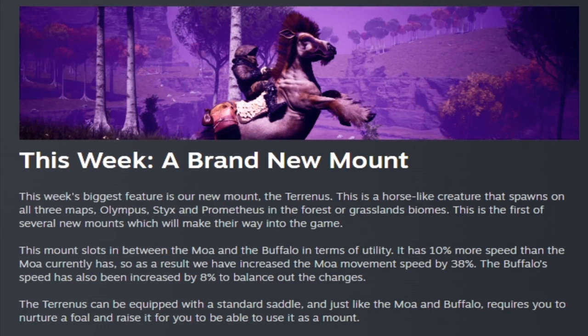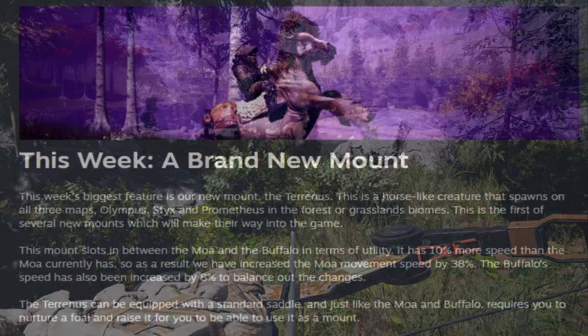This week we also have a brand new mount - the Terranus, a horse-like creature that spawns in all three maps: Olympus, Styx, and Prometheus, in the forest or grassy lands biome. This is the first of several new mounts making its way into the game. The Terranus is kind of in between the Moa and the Buffalo as far as utility, with 10 percent more speed than the Moa. To counter that, the Moa movement speed has been increased by 38 percent and the Buffalo by 8 percent, so all mounts are just moving faster now.